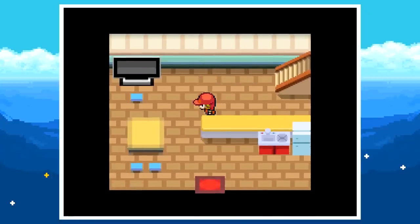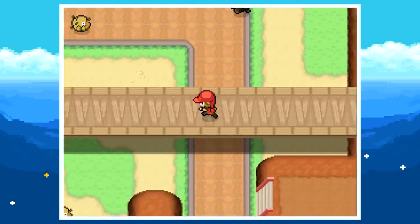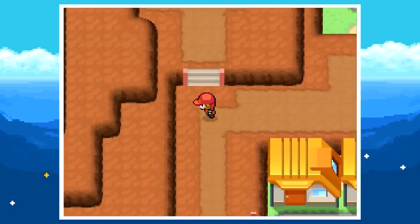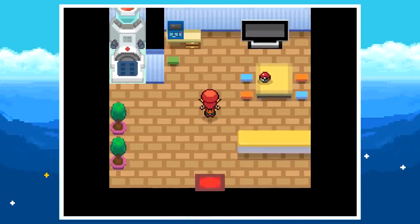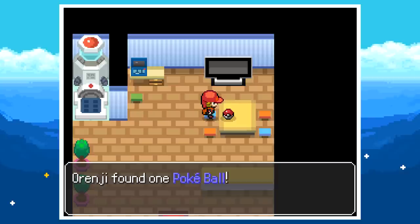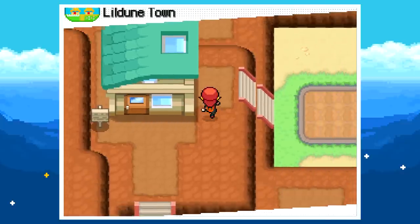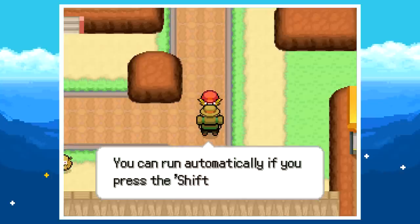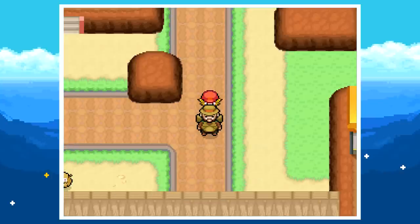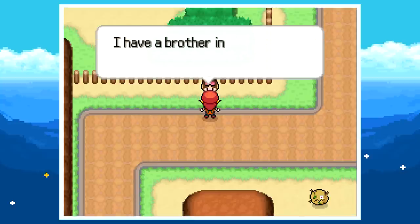I'm dilly-dallying a bit exploring town — this is kind of like Pokémon Sage, a fan game developed by 4chan that I played a while back. That one was pretty short too and I made about five videos on it. This game seems a bit longer with two gyms and 80 Pokémon. That house was Eve's — I'm guessing she was the girl who just ran past us. Let's go meet up at the lab.